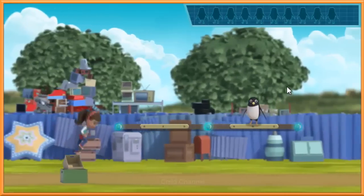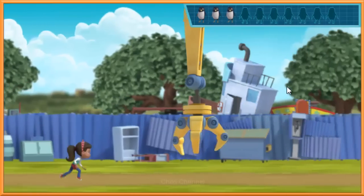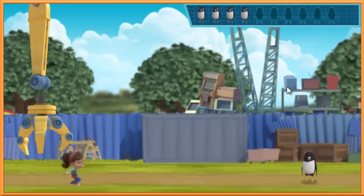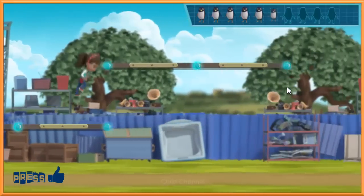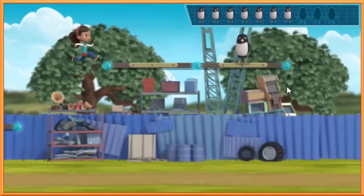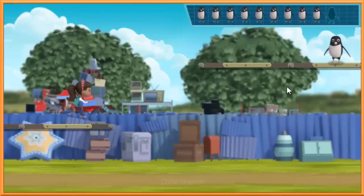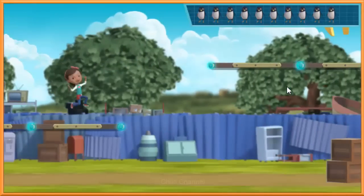Press the up arrow key so we can avoid things in our way. We got you, Mr. Penguin! Jump up on platforms to collect more penguins. Come here, little guy! Only a few more penguins to collect. We picked up a penguin! Jump up on platforms to collect more penguins. We collected all the penguins!